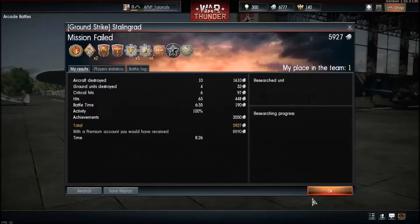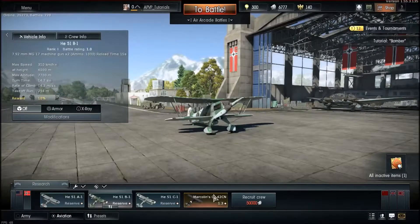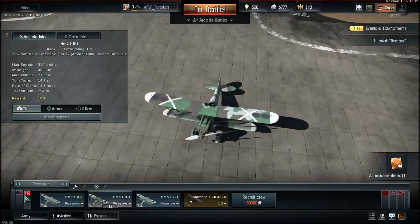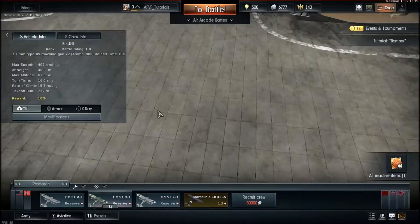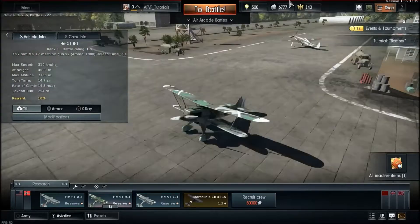This is the hangar menu where you'll manage your planes. Don't be discouraged — you can play any nation: Americans, Germans, Russians, British, etc. This is your profile, where you'll see all your information, your titles, and how many aircraft or tanks you have per nation.